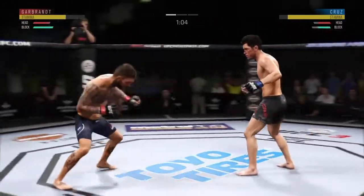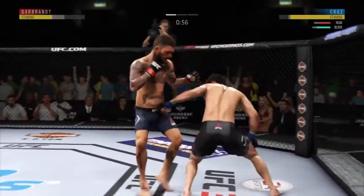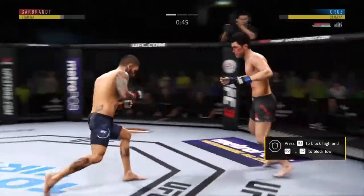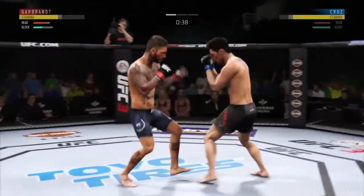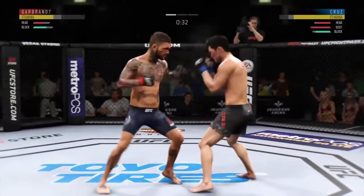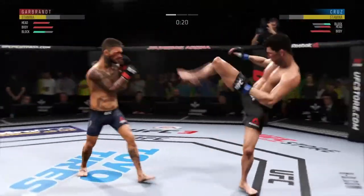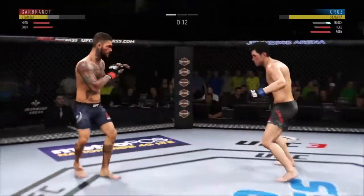Sorry guys, I'm not really using any of those movements that I just showed - it's easier said than done. I used that L1 and forward as a slip. I'll try to do that hook, let's see. I find the opportunity here - I slipped outside. This dude is going to be a sitting duck next round.